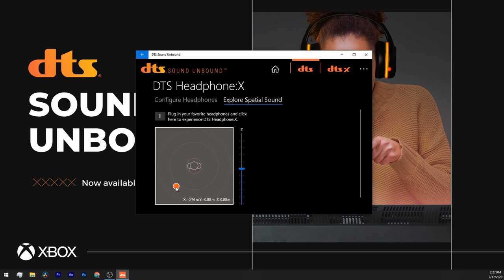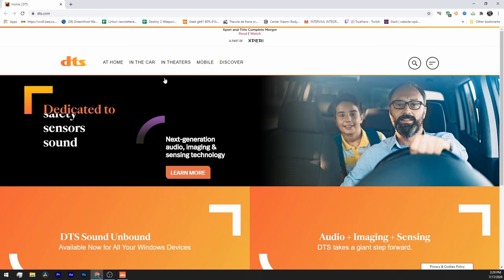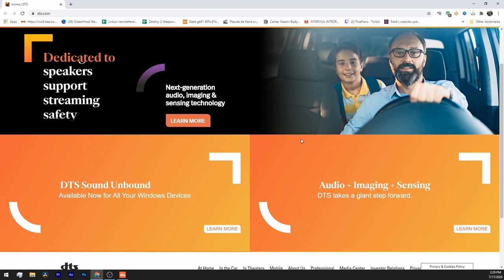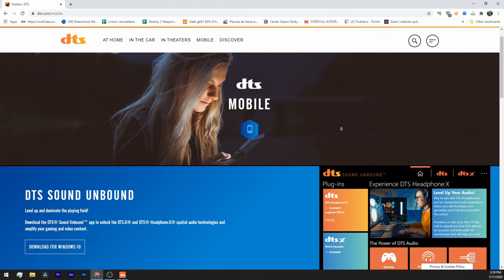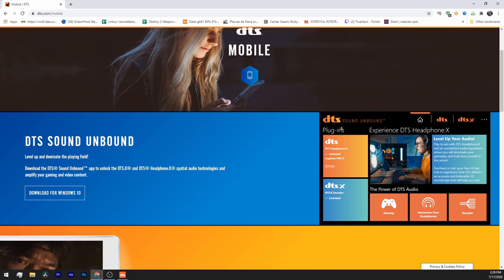Your headphones will play Microsoft Spatial Sound from above, under, around you, and from up close or far away. If you believe in what you hear, listen to the demo in the DTS Sound Unbound app. Go to the DTS Headphone:X page, find the settings menu, choose 'Explore Spatial Sound,' and play with the bubble to hear fine or drastic audio adjustments as sound travels from your left ear to your right, above, up front, and behind you.